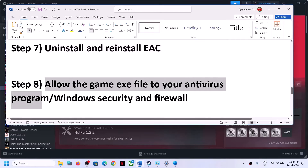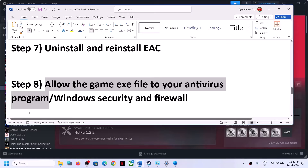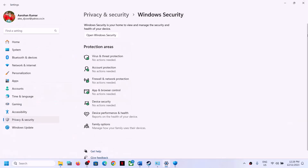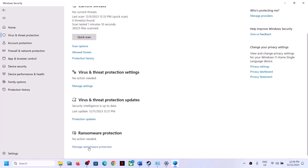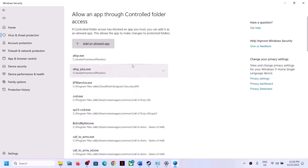The next step is to allow the game EXE file in your antivirus program. If you have a third-party antivirus (Avast, Avira, Bitdefender, McAfee, etc.), make sure you allow the game EXE. For Windows Security, go to Settings > Privacy and Security > Windows Security > Virus and Threat Protection. Scroll down and click Manage Ransomware Protection, then Allow an App Through Controlled Folder Access, and click Yes.